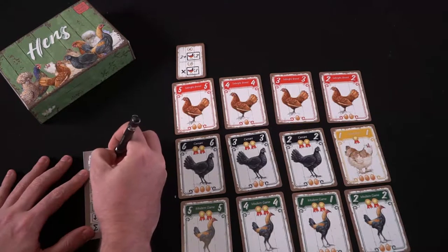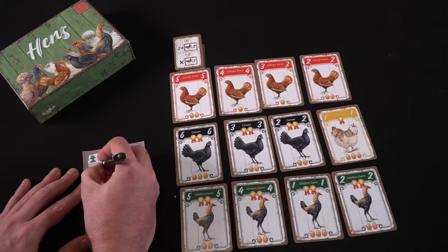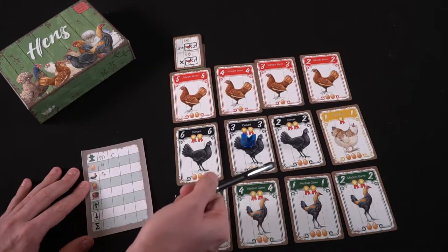Once all grids are complete, you tally points using a scoring sheet. Write down your name, then tally up your largest connected group of chickens by color — so if you have 5 black, 3 red, and 2 green, you use the largest group and count all their eggs. Then place your rooster token on a different set, because you cannot tally points for the same set more than once. The eggs on that rooster-placed set score as your second scoring entry.